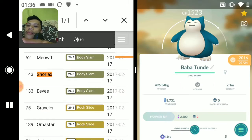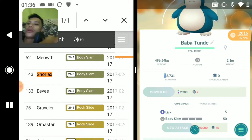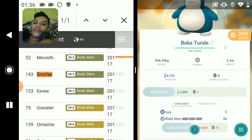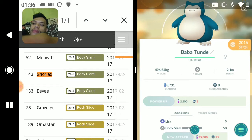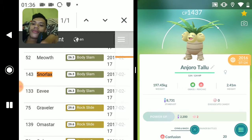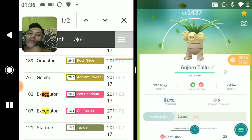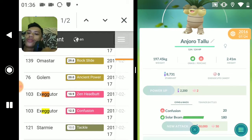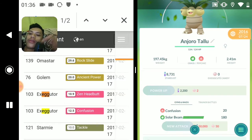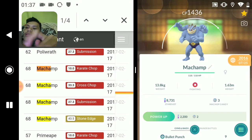We got Snorlax - the legacy move is Body Slam. I got Body Slam! So my Snorlax is rare. Next, Executor - Zen Headbutt and Confusion are the legacy moves. I've got Confusion and Solar Beam, so only Confusion is the legacy move there.